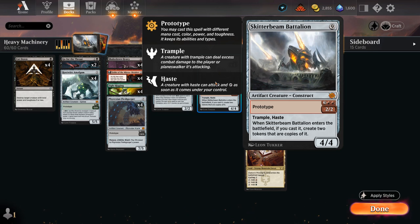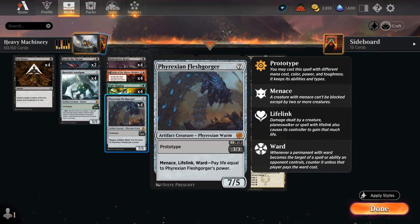We also have some juicy prototype creatures like the Phyrexian Fleshgorger, which we can sometimes play for three mana as a 3/3 with menace, lifelink, and ward — making the opponent pay life equal to the Fleshgorger's power. But if we find it off Fight Rigging, we can cast it as a 7/5 with those same abilities, making it very difficult for opposing creature decks to race.